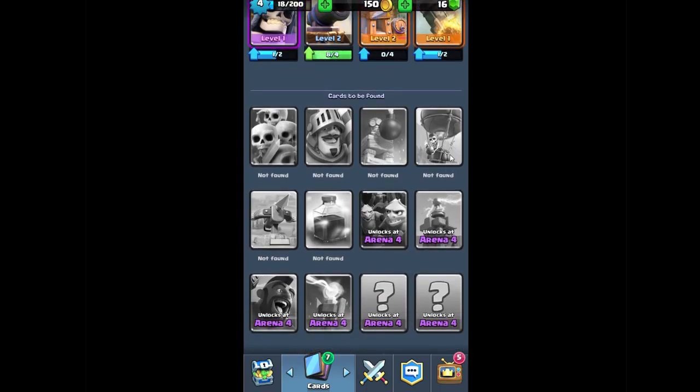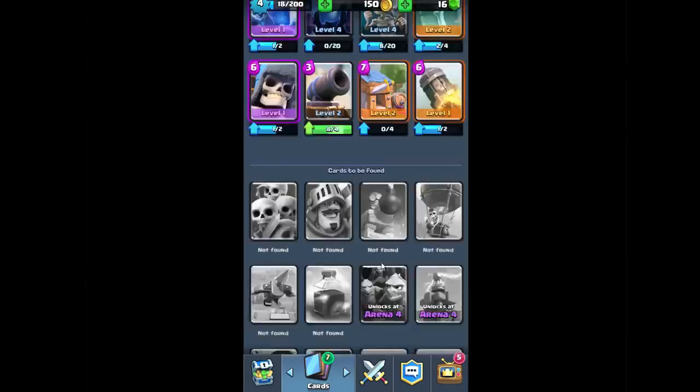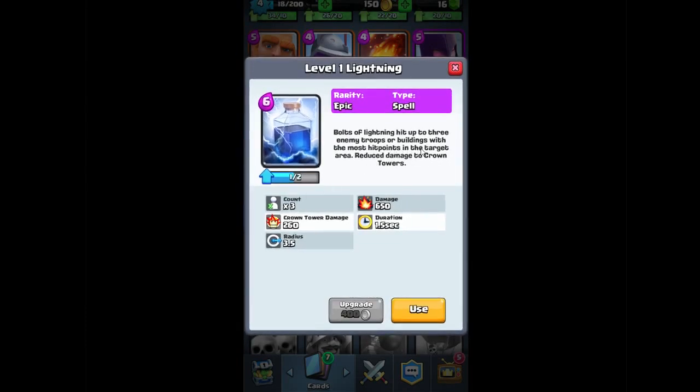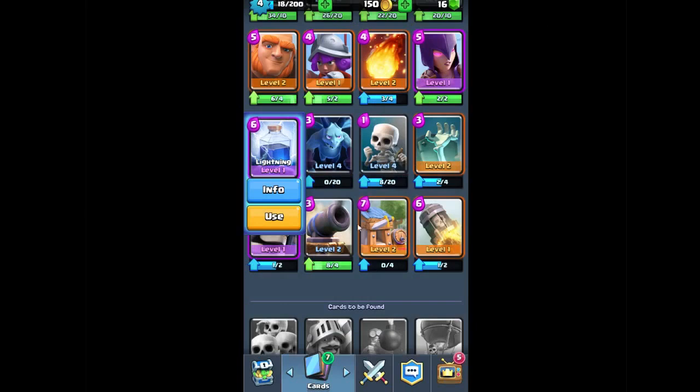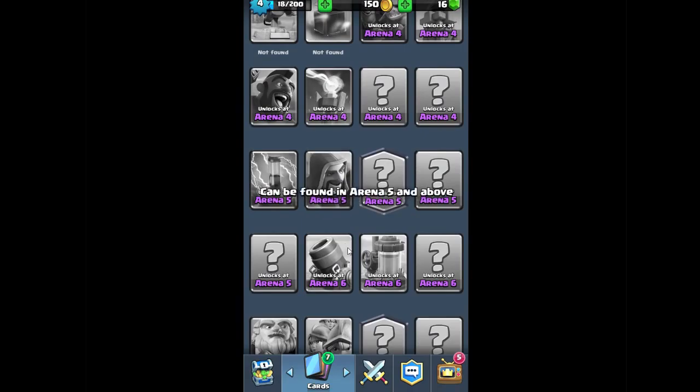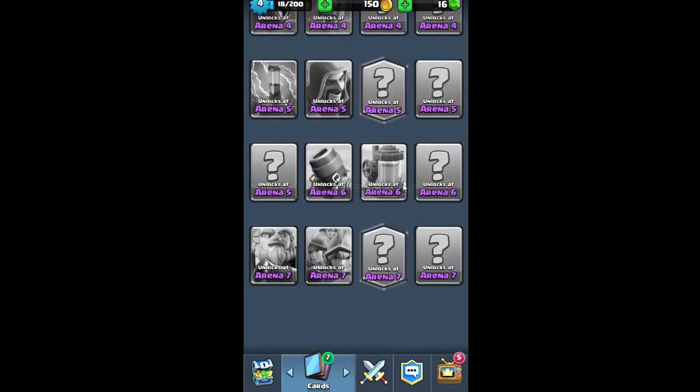Yeah, this is a tower — this is a bell, I'm sure you know it from Clash of Clans. And this is a tower too. This is a magic. I have this already. This is lightning, level 1 lightning. It's a spell. And I'm sure these are the magician cards, and the rest are still to be found. I need arena 7 for some of them.